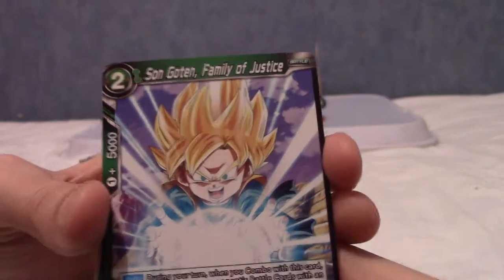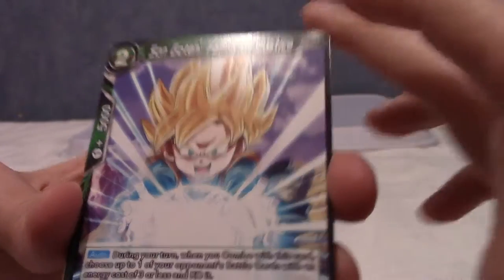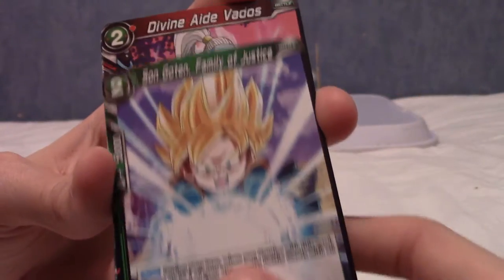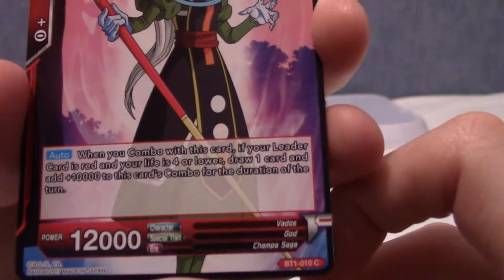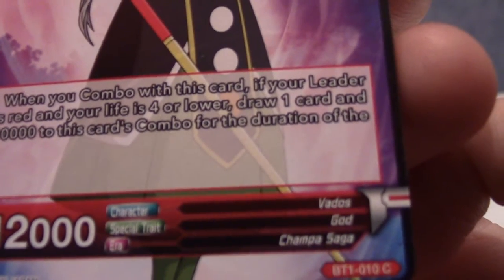Next up we have Son Gohan, Family of Justice, which actually fits really well with the previous card. And the next card is another Vados — Divine Aid Vados — this time the character card and not the spell card. She is from the Champa Saga.